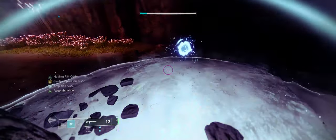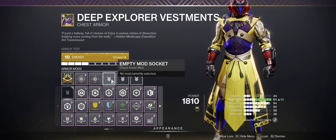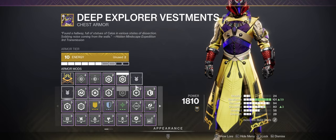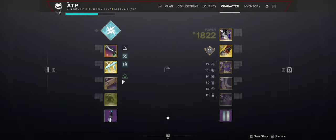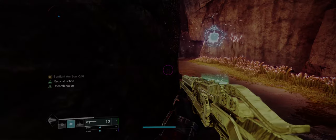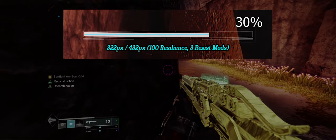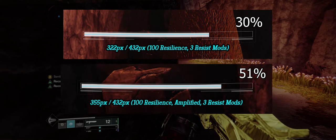This being 30% made me want to test some other damage resistance stacking, just to see how high you can go. For the rest of these tests I compared them all relative to 100 resilience as a baseline, since you should be playing at 100 resilience for most PvE content anyway. Two resist mods gave 25% damage resistance, while a third added 30%. Three resist mods and amplified stacked up to 51%.